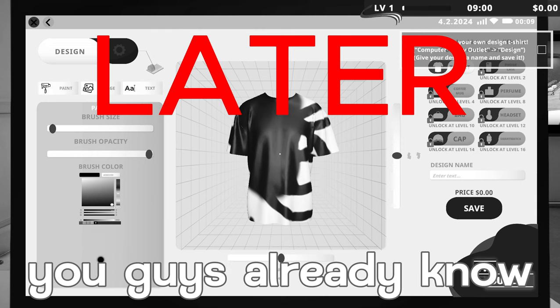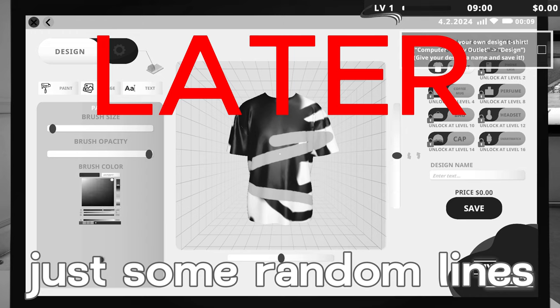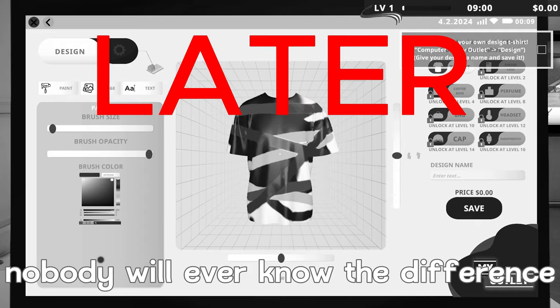We're gonna make this shirt one out of one. There's some random lines, make it look like some designer shit. Boom, look at that — perfect. Sell it for five thousand dollars, nobody will ever know the difference.